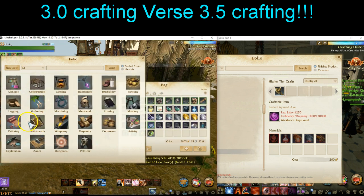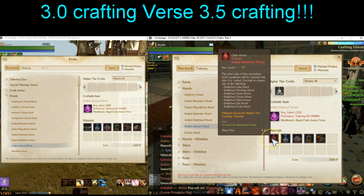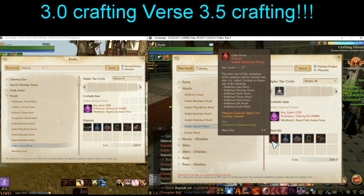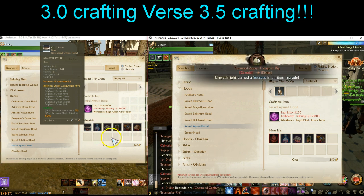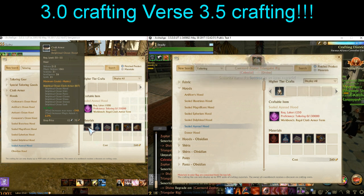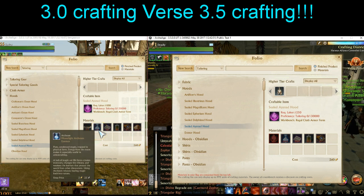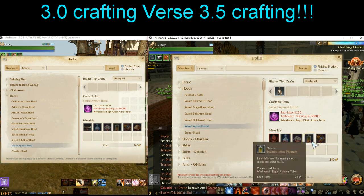The armor recipes have changed similarly. Going to the Tailor and looking at a hood: you still need the basic Delphinad hood, and it's now a Sealed Delphinad Celestial, so if you're going to upgrade you have to use the transmuter — even if you have the correct type in 3.0. Even if you had a Delphinad Ocean Hood right now, you'd have to transmute it to upgrade it and make it Celestial. If you have the upgradeable versions in 3.0, upgrade them before the patch. For Archeum it went from 9 up to 54; for fabric it went from 6 up to 24.